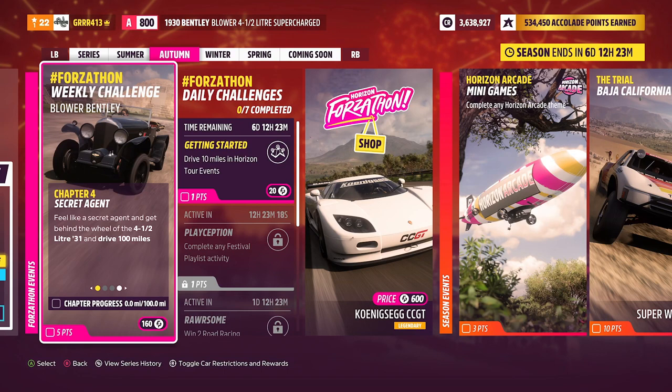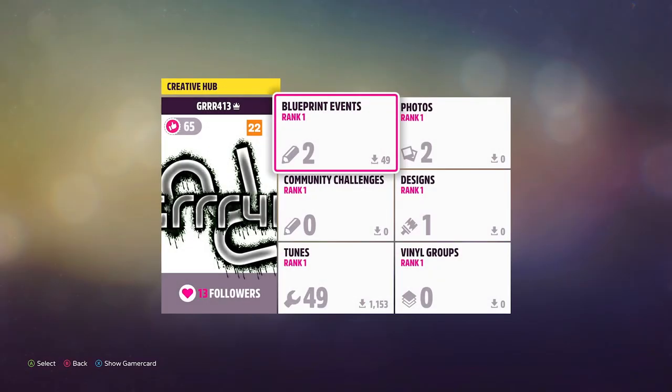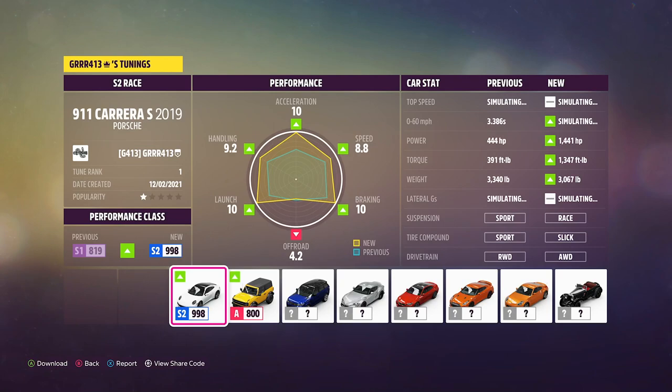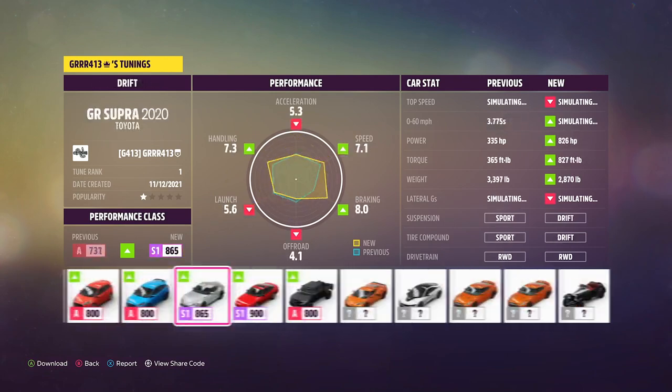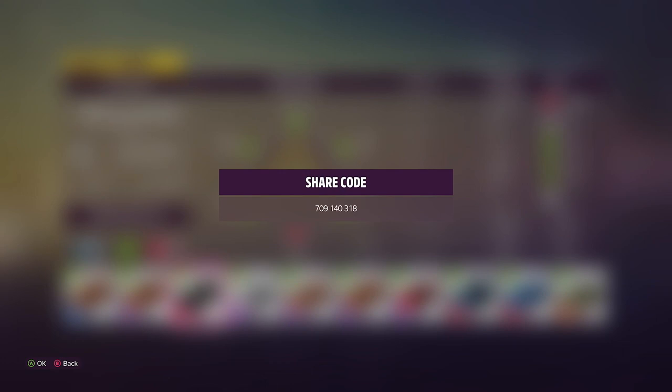So I'm going to be damn sure that I'm doing this challenge. First off, get your Bentley Blower. Then what you need to do is download my tune for it. We're going to be using an A-class racing tune that I made and this works very very nicely — you can use this for your races, your speed zones, it's a great tune. Here is the share code for it: 709-140-318. Pause your screen if you have to, and once you have this tune we'll head over to my blueprint event to do this with the AFK method.